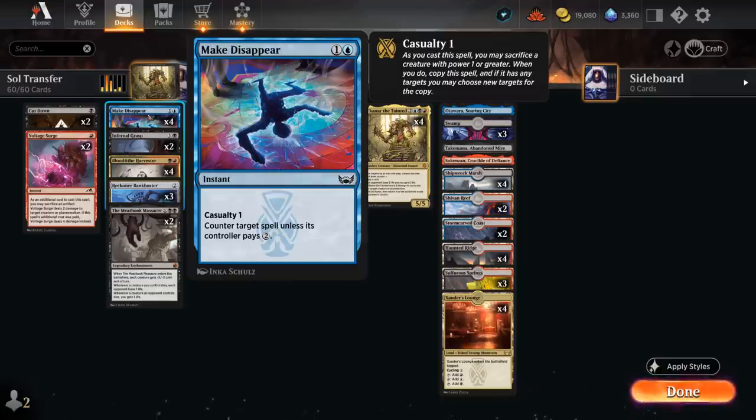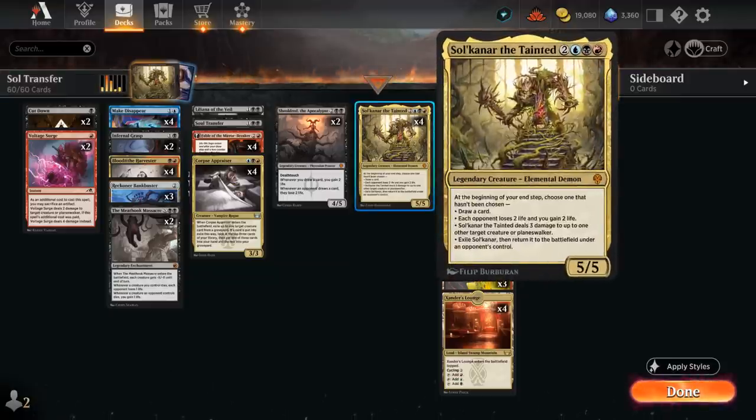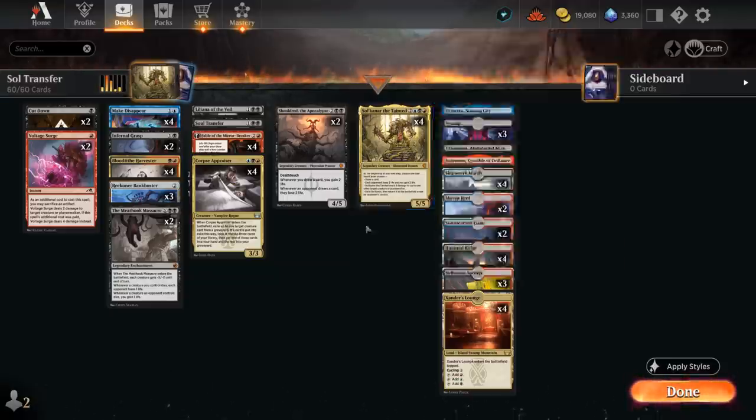Make Disappear is a blue counterspell that adds a whole new layer of interaction to these black midrange decks. It counters a target spell unless its controller pays two mana, and if we sacrifice a creature with at least one power we can copy it — essentially forcing the opponent to pay four. That's also a way to sacrifice our own Solcanar before the opponent gains control of it.